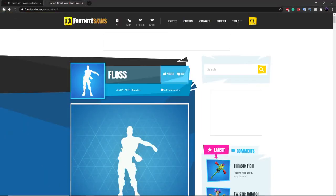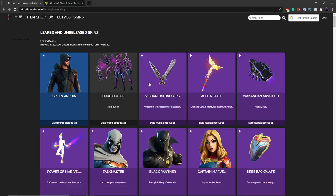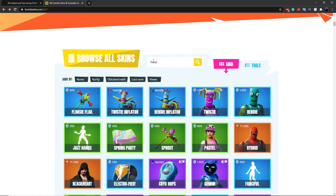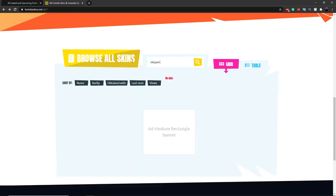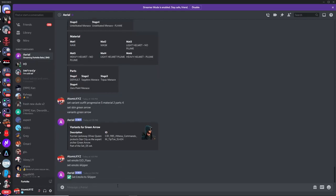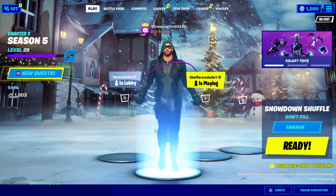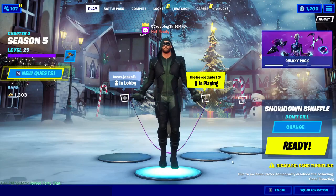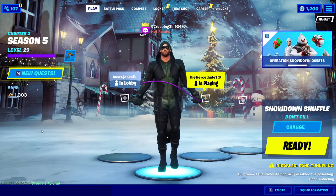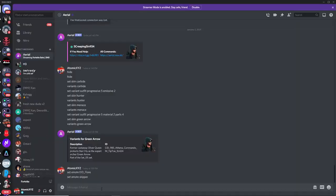You can also do some unreleased emotes. For example, the Skipper emote — it won't be found on the website yet since it's unreleased, but go into Ariel and type 'set emote skipper'. There are no EIDs for unreleased emotes because they don't exist yet. But the command still works — and there you go, we have the Skipper unreleased emote, which is pretty cool.